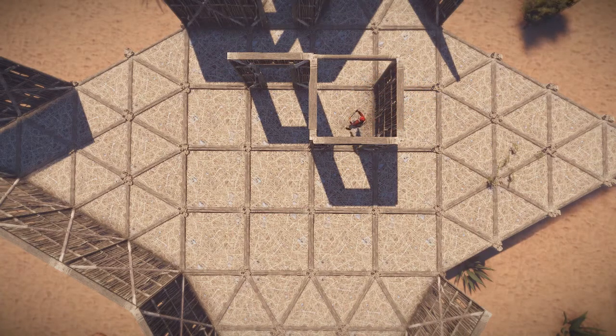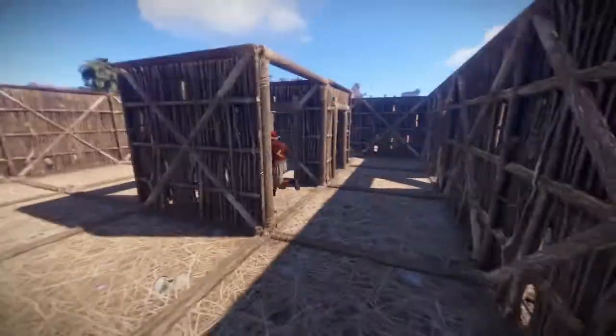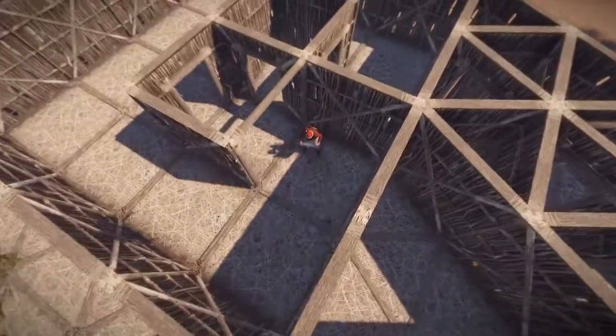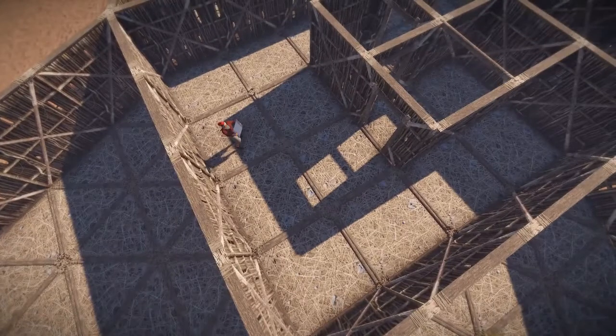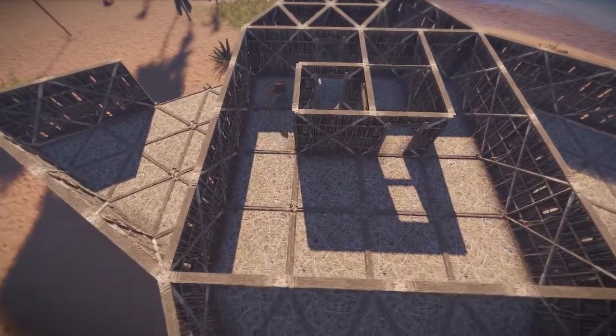Most raiders will think that because there's a double door, this leads to a ladder hatch or whatever — which it will. We're going to pretend that this is all done, there are doors everywhere. The ladder hatch is going to be in this little area here to continue up to the base, but they're not going to second guess going through this because they'll assume it's more honeycomb. Because of the new ladder mechanic, a lot of people are going to try and raid your base from the top. So for this particular base, we're going to have the loot room on the bottom floor.